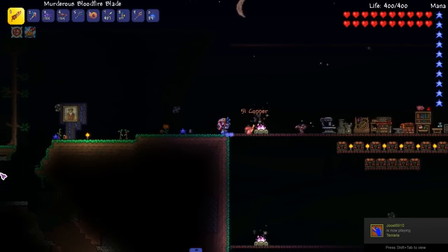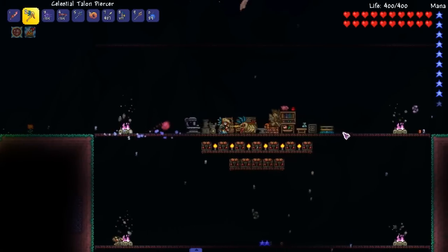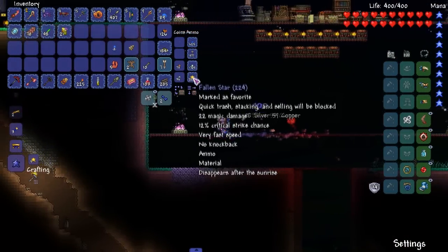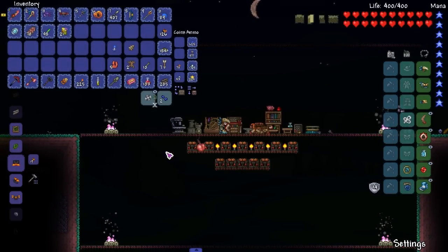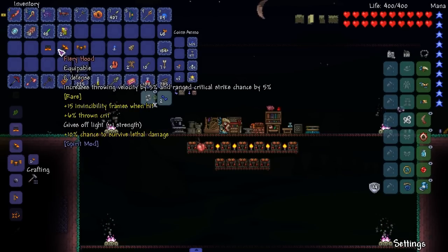Welcome back everyone to Spirit Journey, Casper Terrace. We're going to be starting off by making some good old armor. We got 126 Infernal Rock here, so I think we have more than enough. Boom - fiery hood, fiery chest plate. There we go.